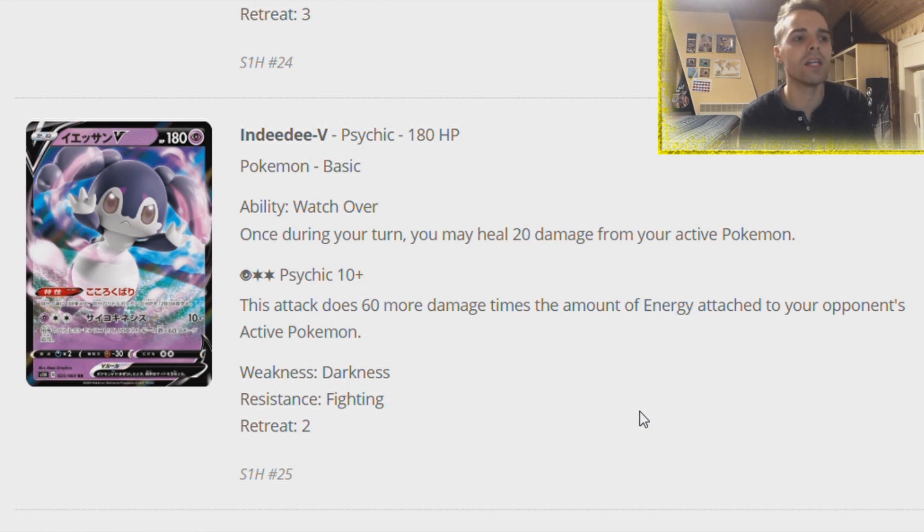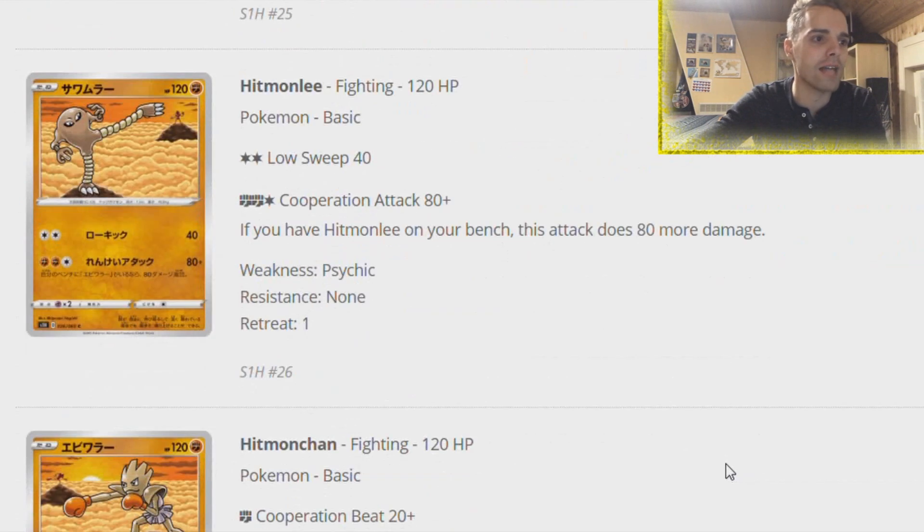Also thinking about it - the Great Catcher will not work on V Pokemon, which makes it interesting. If we don't get an extra gusting effect, you can just heal your active and it's going to be fantastic. Musharna can also smack some damage - the amount of energy attached to your opponent's active is definitely good against Lapras-based decks.